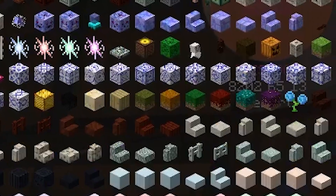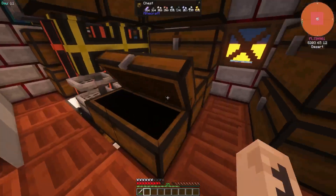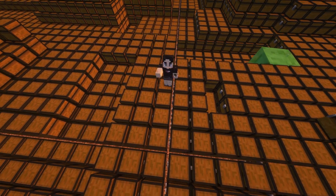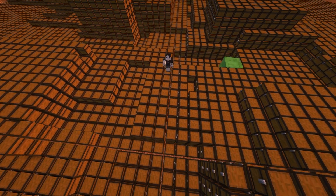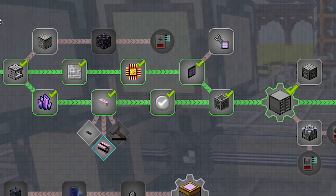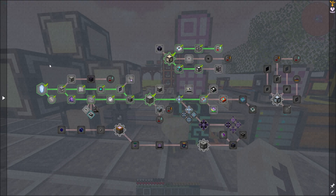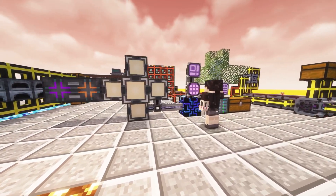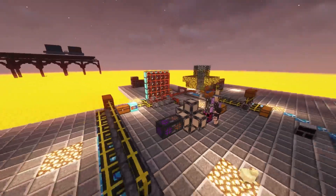Modded Minecraft adds so many items that if we were to keep them all in chests, I have no doubt that by the end of the series we would need over 1 million chests to store all of our items. So with that in mind, today's episode is going to be about how I'm going to stay organized using Applied Energistics 2, basically turning all this mess of chests into something a lot more manageable.